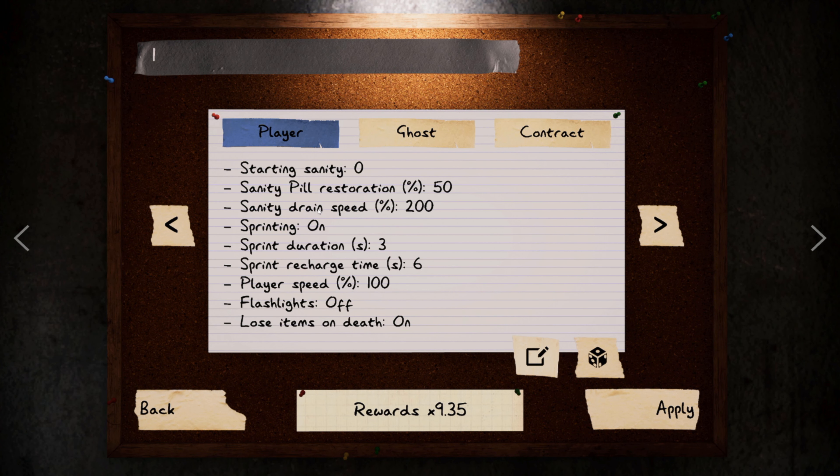Custom settings are important here as well. Your starting sanity is going to have to be at zero — this is just for the money basically. Sanity pill restoration is going to be at 50%, so once you start in you'll only want to take one sanity pill going in, and that's going to tell us right away if it's a Dagon or a shade. Sanity drain speed we're going to leave at 200% — that's actually the same percentage as nightmare difficulty — but you can change it if you want.